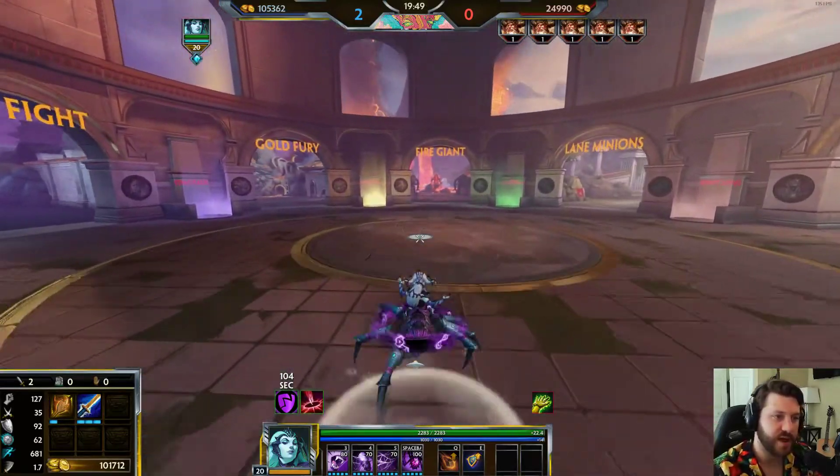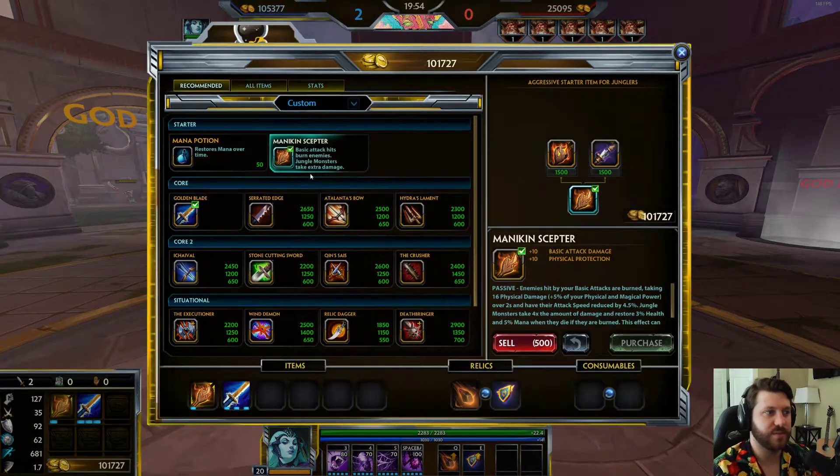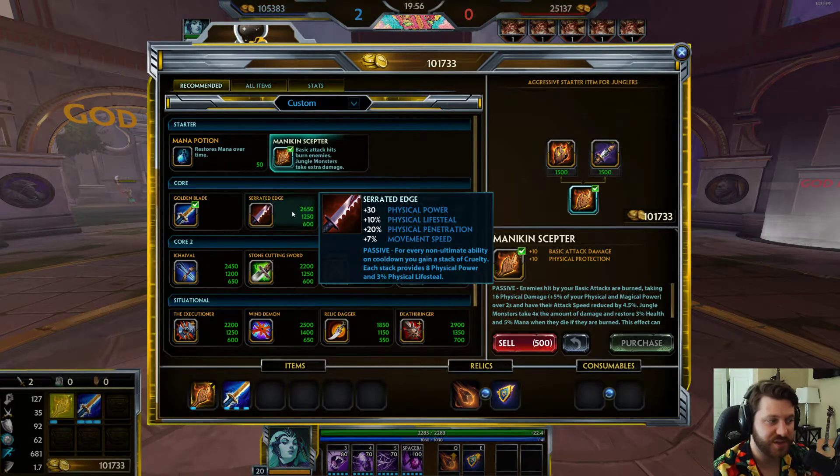Mannequin Scepter applies the burn to targets and camps while Golden Blade helps you target multiple monsters simultaneously. You attack the big one, applying extra damage to the others — camps cleared quickly and you're off to the next one. Once you have these two items you can clear pretty effectively. These two items are your priority first to farm conquest efficiently.